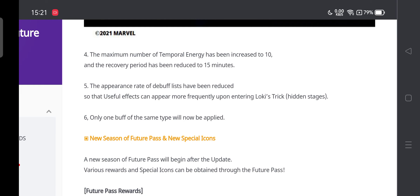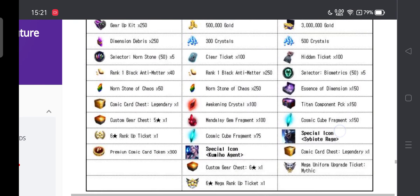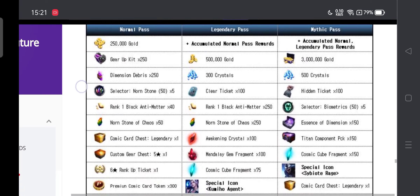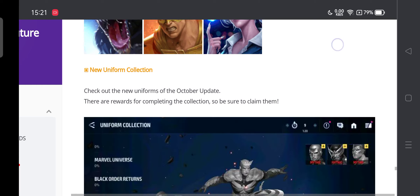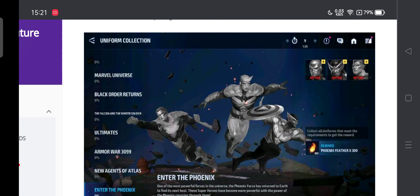New season future pass includes the Kimio agent, the White Fox special icon, and the Venom Symbiote icon. There's no bio selector character with this update, but there are tokens, which are probably the best thing about it. The Hyperion uniform looks amazing — really really good. I think I might be purchasing all three uniforms and maybe tier 3 Hyperion as well — I might mega tier 2 my Hyperion today.